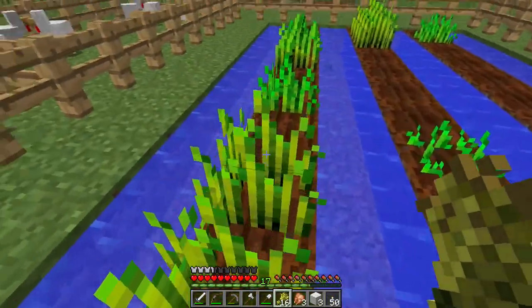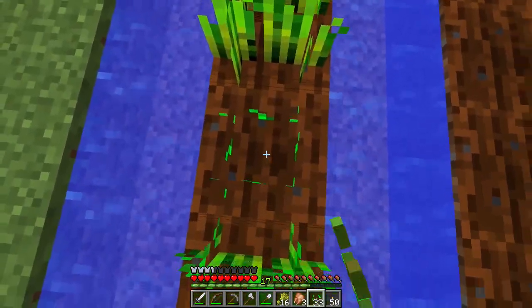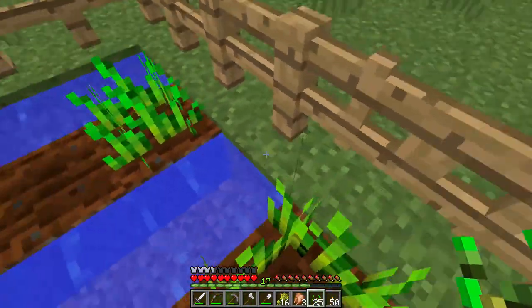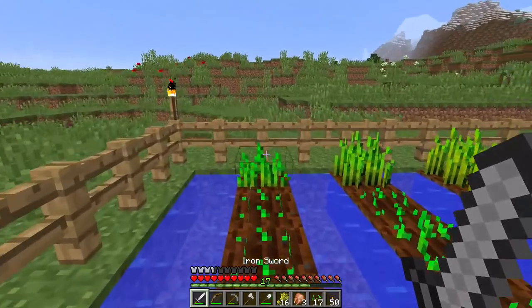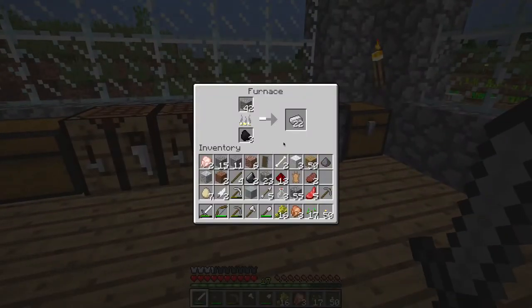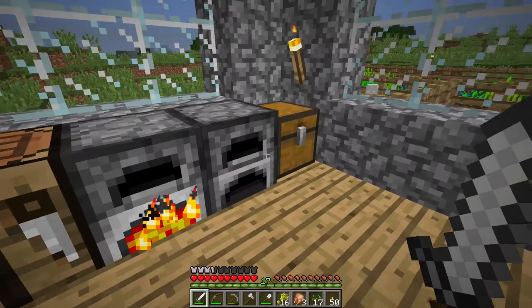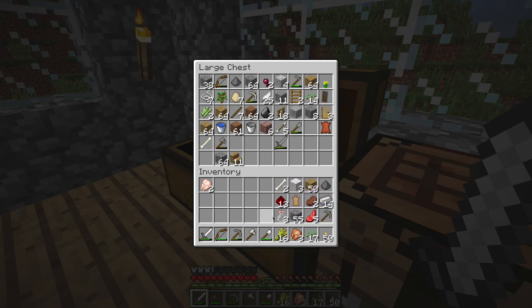Let's put all this down so it can keep growing, and we're gonna craft some bread — even though we should be able to bake it. Oh, that's 42 iron ingots — wow. And by the way, I don't know if I told you this in the last episode, but I did put some extra storage here just for storage purposes.